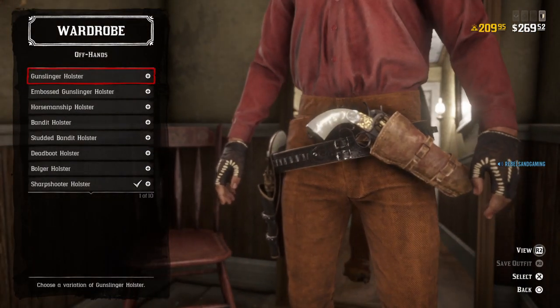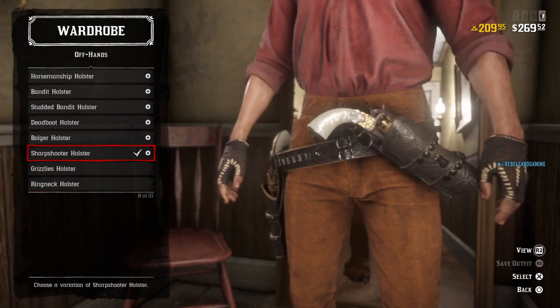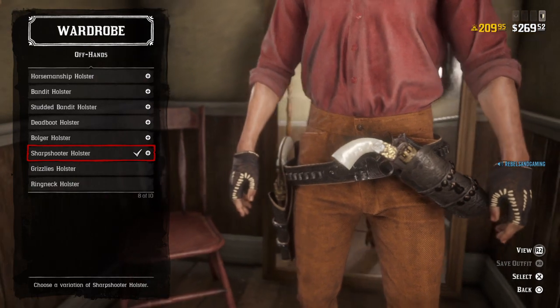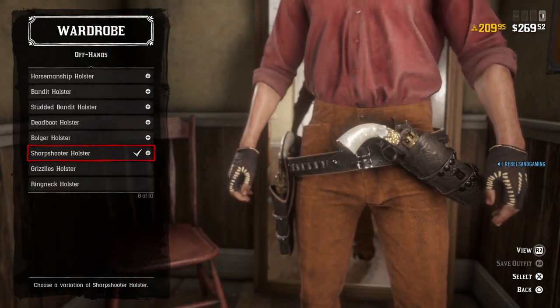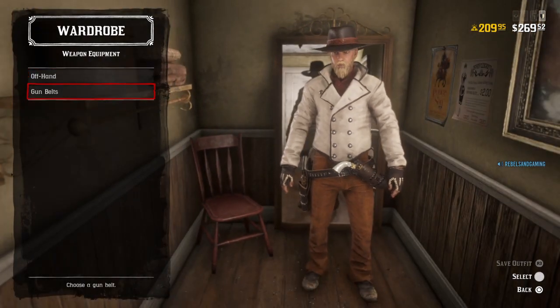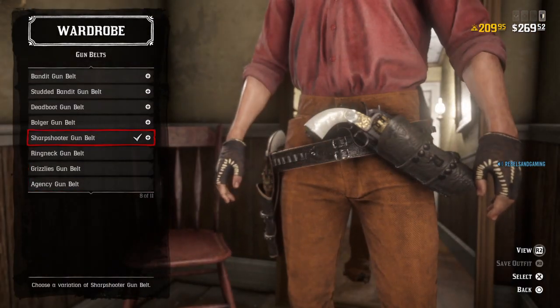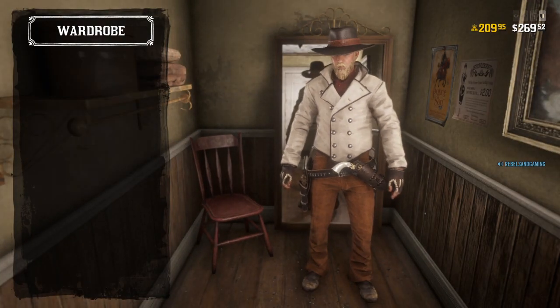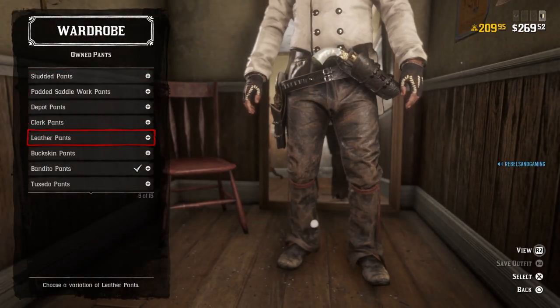For weapon equipment, I saw another video on Grim Grady's channel — it's a good channel — and he went with the studded bandit holster. Personally I'm gonna go with the sharpshooter holster because it looks well, it's a nice look to it. It's kind of something I think Charlie would wear in the movie if he had to have it embroidered, along with the structured gun belt.